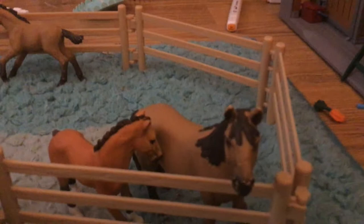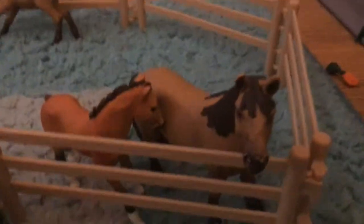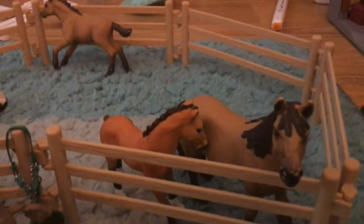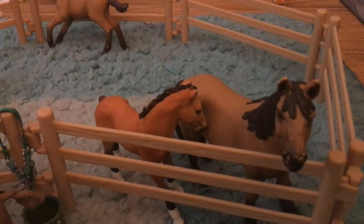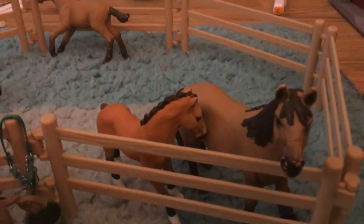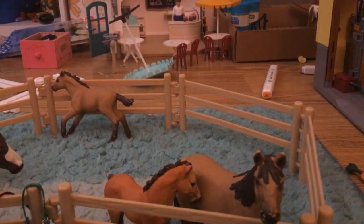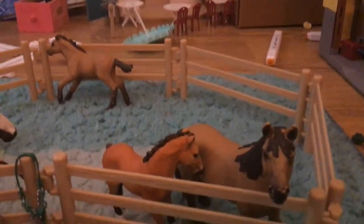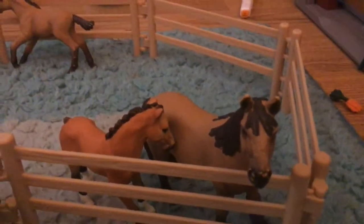Over here is Bella — not Rosie, her name's Bella — and she's our Mustang mare. She is in her own little pen with her family. And over here we have our Tennessee Walker foal. I know it's supposed to be a stallion, but to me it's a mare. Her name is Ginger. I know they're both different breeds but I made her a Mustang, and she's nursing from her mom right now while Bella is just watching everybody.